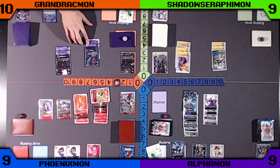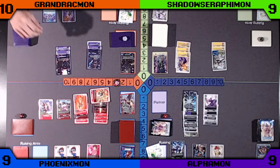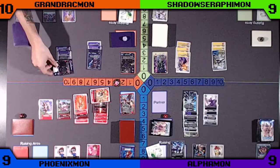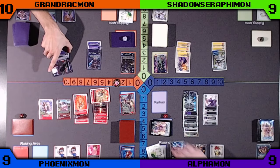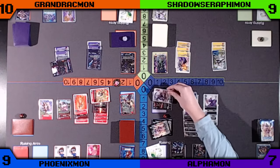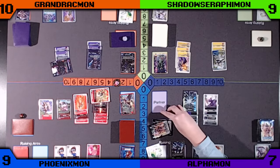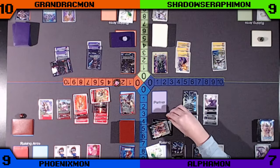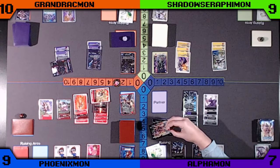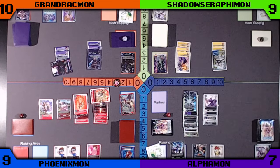Orange will push up the Dobermon from the Raising and go in for an attack at 11k into Purple. Survives the attack, and Orange plays a Mat to pass the turn.